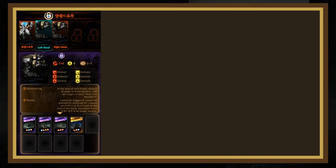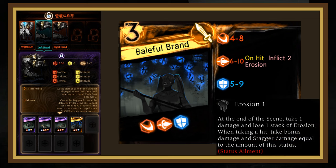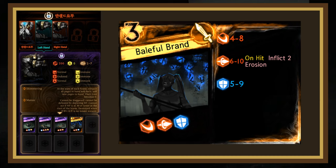The left hand will use Billful Brand, which has a mediocre slash on 1, a strong Pierce on 2, and a strong block on 3. The Pierce will inflict 2 erosion on hit. Erosion is a very powerful status defect that makes the afflicted person take additional damage and stagger damage equal to the amount of erosion every time they're hit. At the end of the scene, they take damage equal to the erosion amount, then lose 1 stack. The damage adds up quickly and is probably one of the strongest status defects in the game. Billful Brand is quite hard to consistently beat due to the 6–10 on 2, but your 3-cost bombs have a pretty good shot at it.